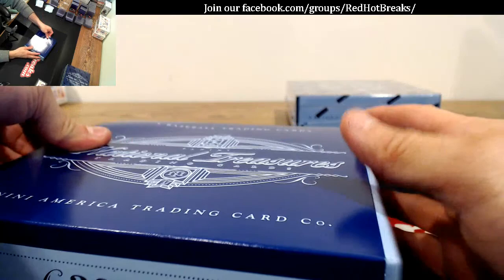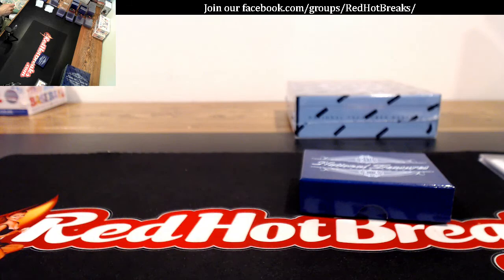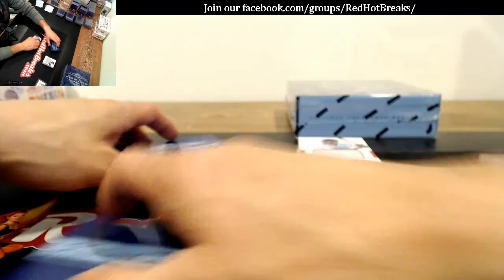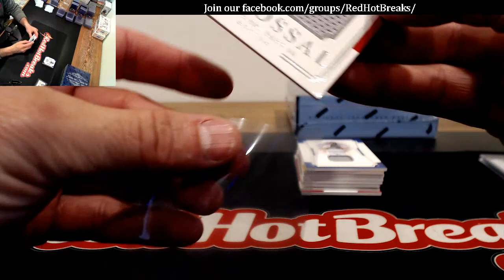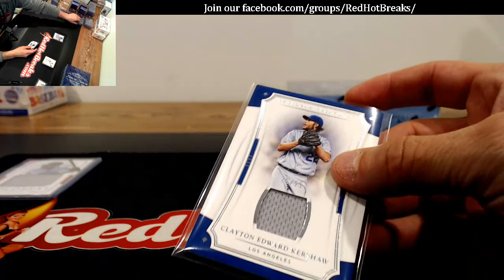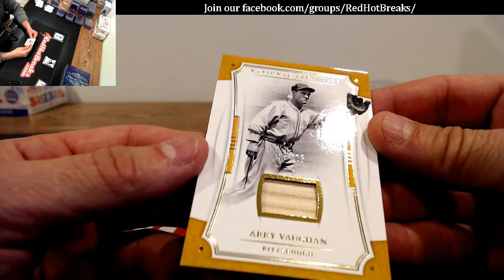Box three. About average. Jackie Bradley Jr., 31 of 99 for the Red Sox. Clayton Kershaw, 79 of 99 for the Dodgers. For the Pirates, 5 of 25, Arky Vaughn — look at those old gloves, man, you want to talk about getting your hand hurt.